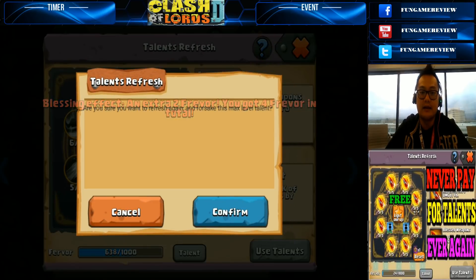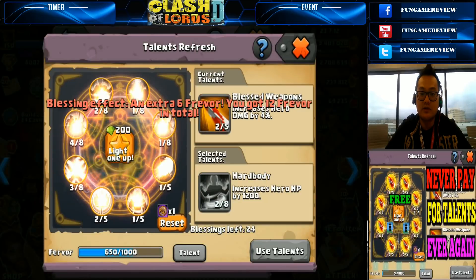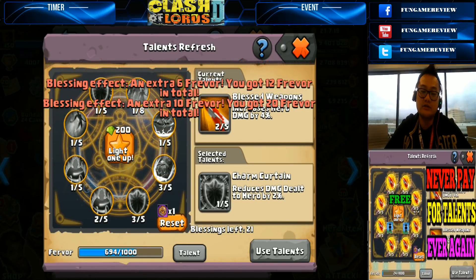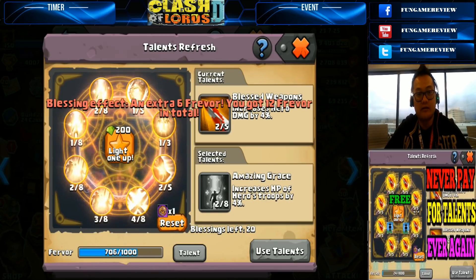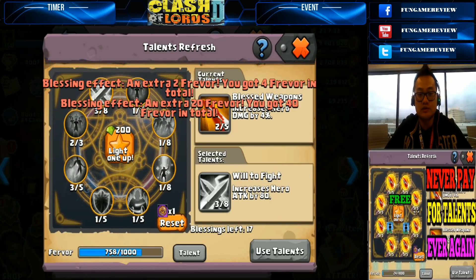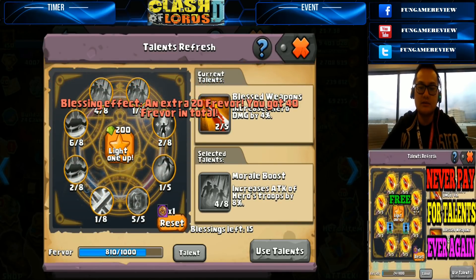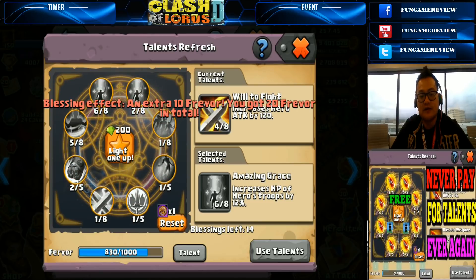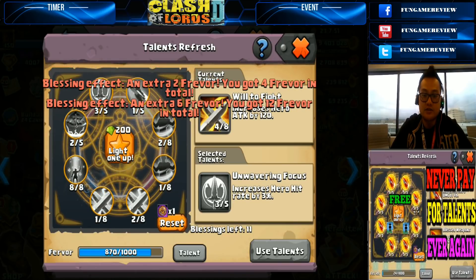Right now for my Ironclad, I'm setting it so I can find the Blessed Weapons talent. I'm trying to get it to a five out of five. But truthfully, if I really didn't care and didn't want to spend any jewels whatsoever, I could just spam-click the reset button until I get what I need. You don't have to worry about any jewels for talents at all. I'm still not getting lucky — I got Blessing Downwind but I'm not going to be using that.